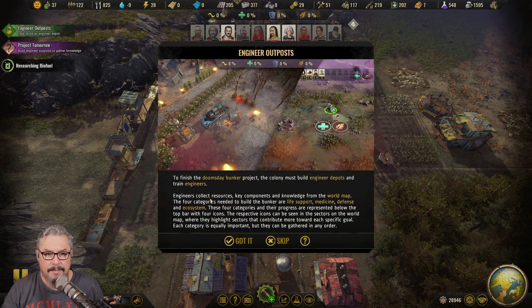Here we go, it's going to tell us. To finish the Doomsday Bunker project, the colony must build engineered depots and train engineers. Engineers collect resources, key components, and knowledge from the world map. The four categories needed to build the bunker are life support, medicine, defense, and ecosystem. These four categories and their progress are represented below the top bar with four icons. The respective icons can be seen in sectors on the world map — highlighted sectors contribute more toward each specific goal. Each category is equally important but can be gathered in any order.